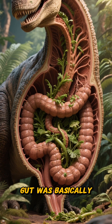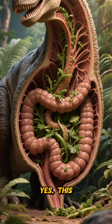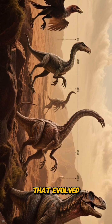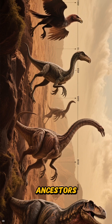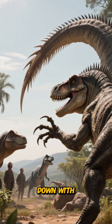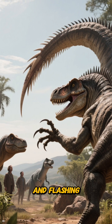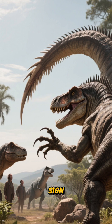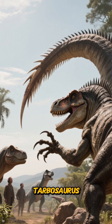Its massive gut was basically a giant fermentation tank. Yes, this absolute unit was an herbivore — a plant eater that evolved from raptor-like ancestors. It was built to harvest leaves from high branches, pulling them down with those incredible arms, and flashing those saber-sized claws as a very clear 'find lunch elsewhere' sign to its tyrannosaur cousins like Tarbosaurus.